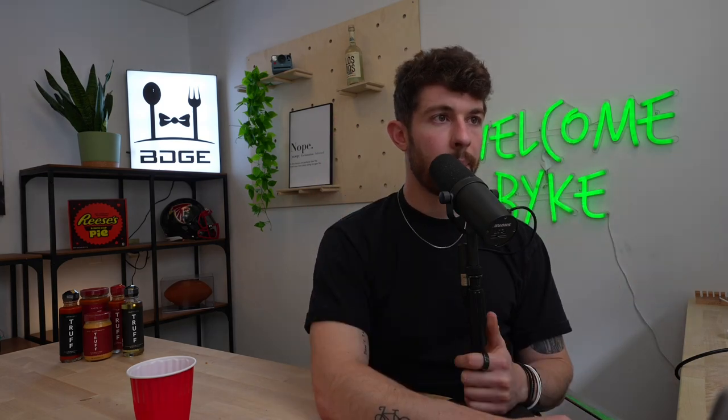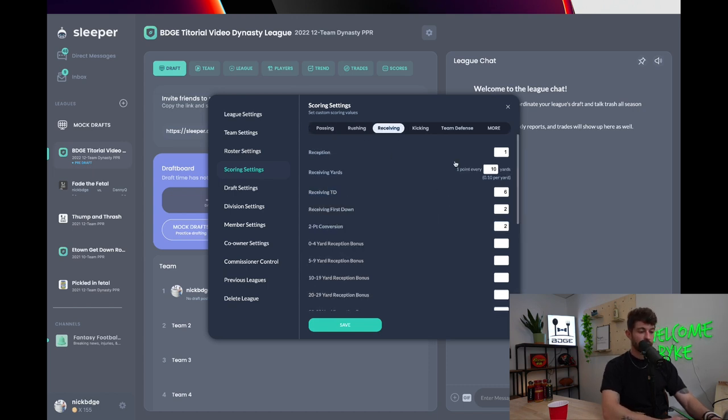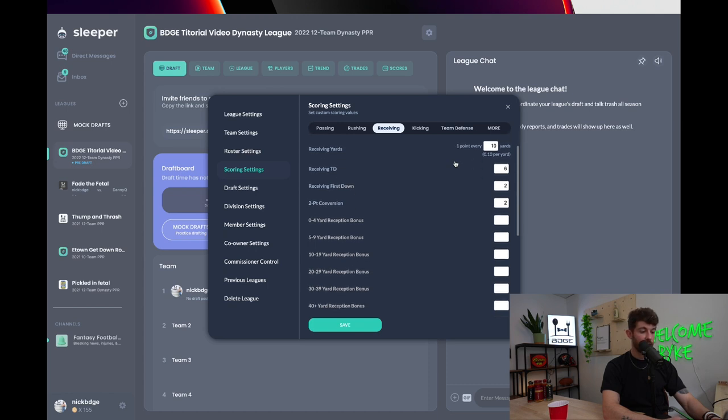Scoring settings are going to be predicated on how you guys want to set up your league. I don't think scoring settings particularly sway one way or another for Dynasty versus season-long. Passing yards: either 25 or 20 yards per point is what I suggest. Passing touchdowns — something like six points and minus three for interceptions, depending on how you want to make quarterbacks valuable.